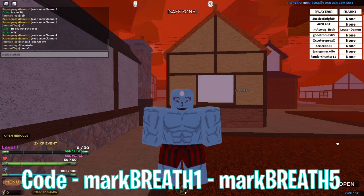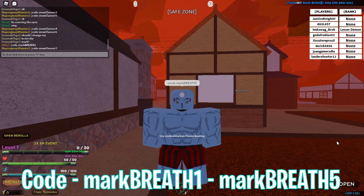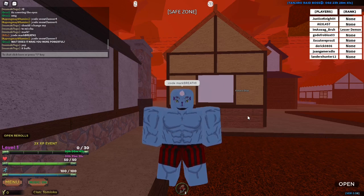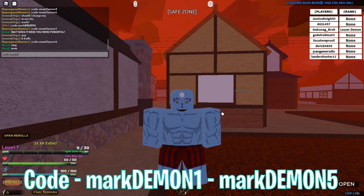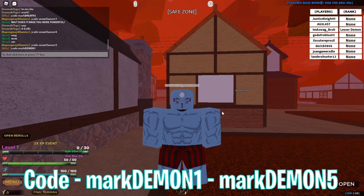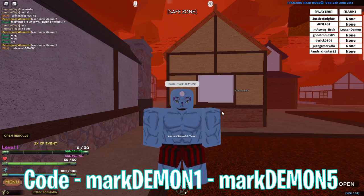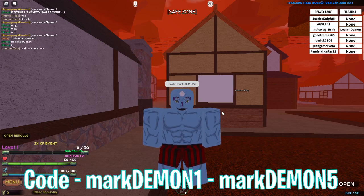The breathing codes are mark breath one until mark breath five. Moving on, there are also five demon art codes. The codes are mark demon one until mark demon five. Just to clarify: in the breathing codes, 'mark' is lowercase letters, and in the demon codes, 'demon' is capitalized.